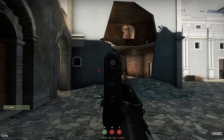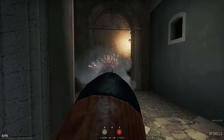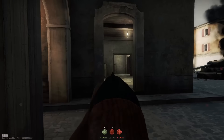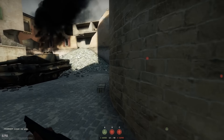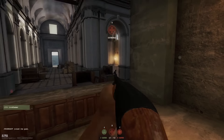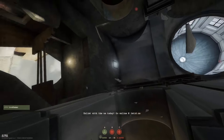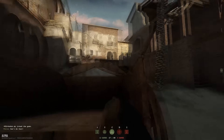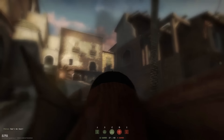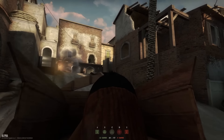Hello everyone, it's Andrea, welcome back. Today we're going to take a look at the Ithaca, a shotgun available for U.S. forces. The shotgun has been improved from Insurgency — it's way deadlier, and since we don't have any armor in Day of Infamy, most of the time at close to medium range it's a one-shot kill. With the Ithaca you have nine shots before you need to reload, and you can reload one shell and then shoot if somebody pops up, so you don't need to reload all nine shells before you're able to shoot again.